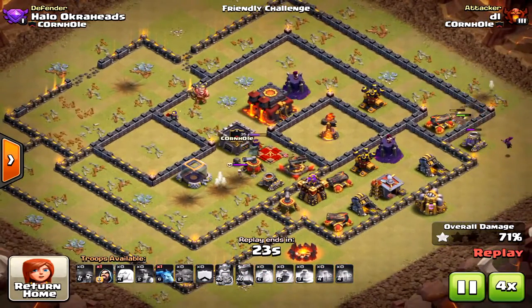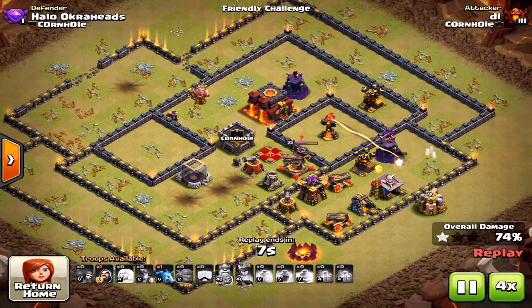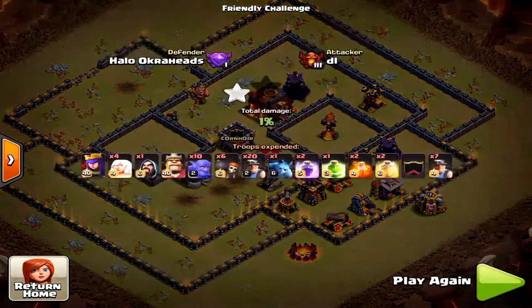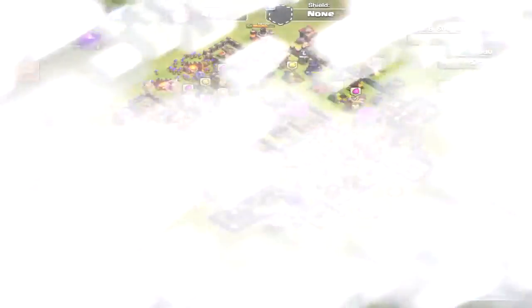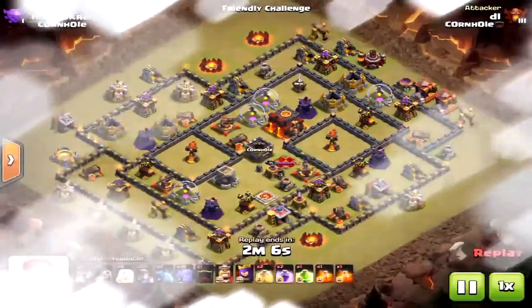This was a fail — the Queen did not survive with so much damage going on. Also, don't be too late on the Miners either. If you're too late, they're caught by themselves. You want to plan it perfectly: let the Bowlers do their work, then bring in the Miners at the proper time.